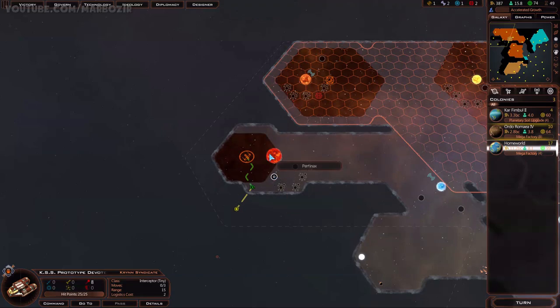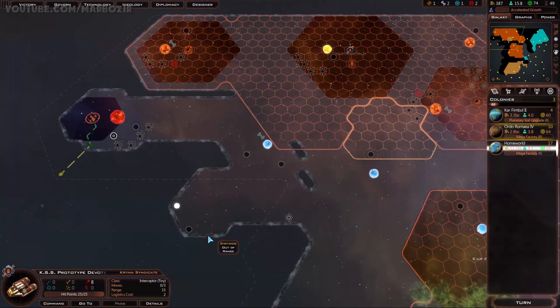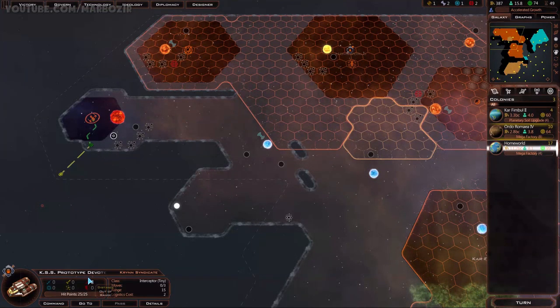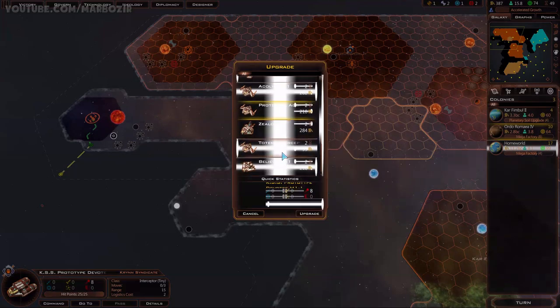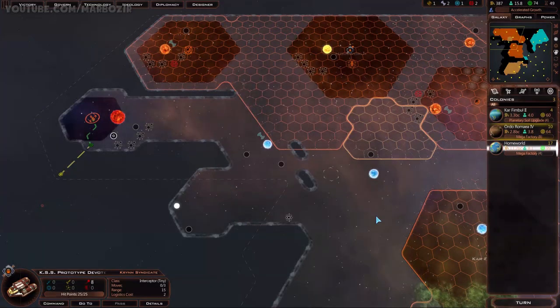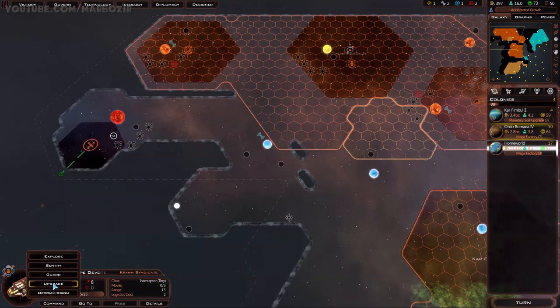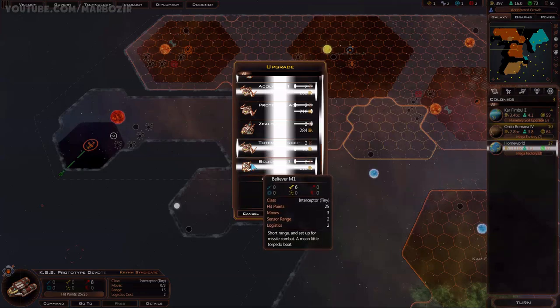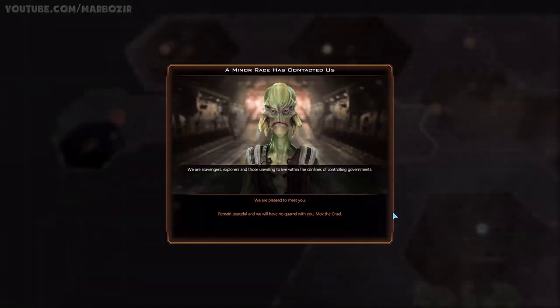No more planets in this system. Let's check this other one - it's slightly outside of range, but we can still check it out. Since I have better technologies, I could upgrade this ship. I need to be inside my territory. In any case, I can upgrade my ship to a better one - it's just going to cost me. How much would that actually cost? 218. Prototype Acolyte - 18 attack. I should definitely upgrade this. 18 attack is already pretty decent. It will cost me some of these resources, but that's what they are for.